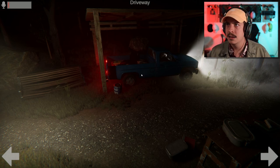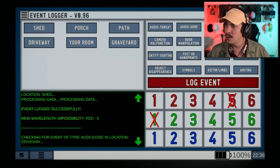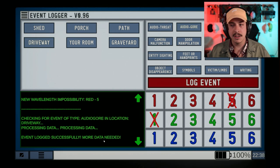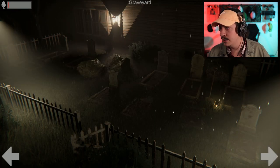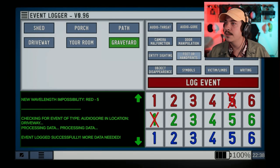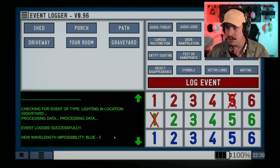What kind of noise was that? In the driveway — audio threat or audio gore probably. What happens if I get it wrong? Processing data — successfully logged! So after two successful logs is when it gives you the next data point number. Did the light go out in the graveyard? Let me test this — graveyard lighting, log event. Processing data — Blue Three! Got it.